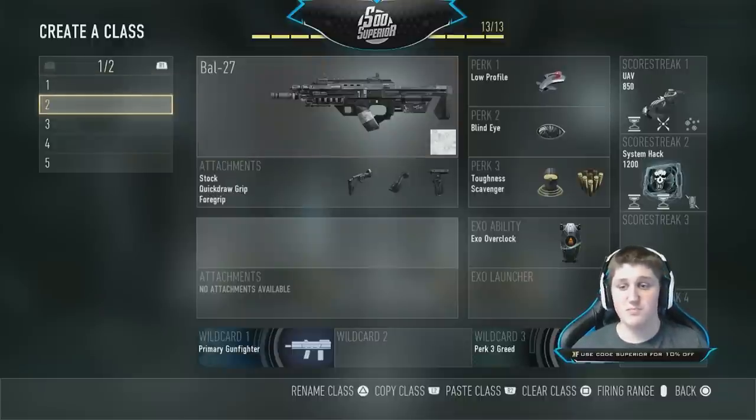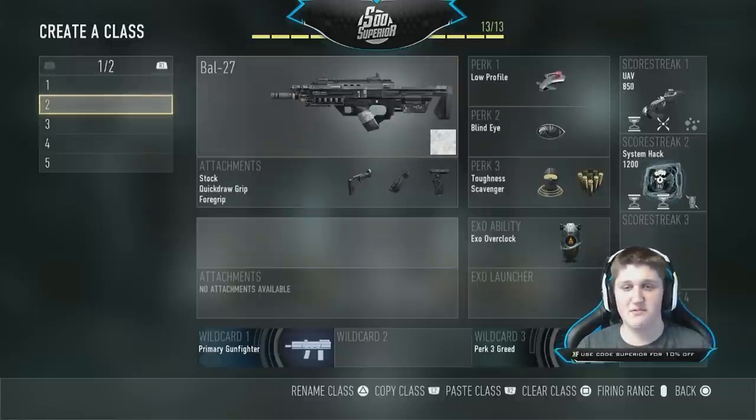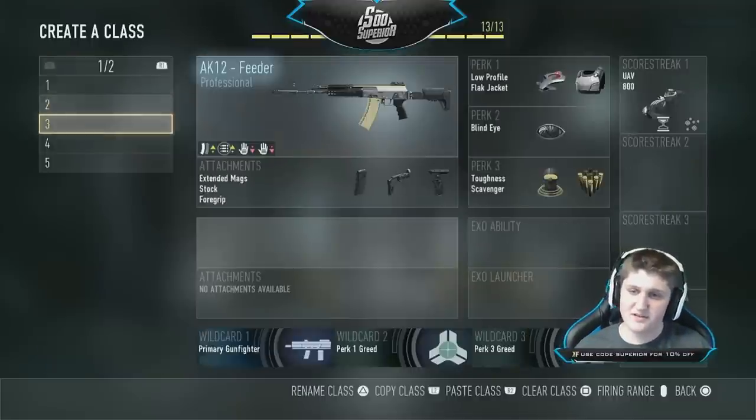Class setup number two is the BAL-27, with the exact same scorestreaks, perks, attachments, and everything. It's pretty much the same class as before but with the BAL-27. You can put on the Obsidian Steed or the Inferno variant, or whatever you have. I personally only have the .223 variant, and I'd rather use the default one than that. So that's that class setup.